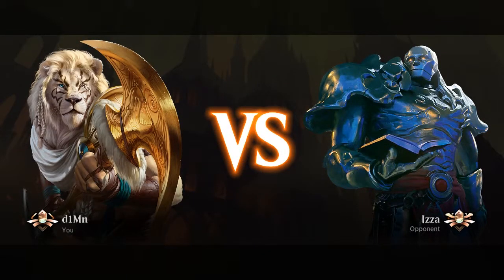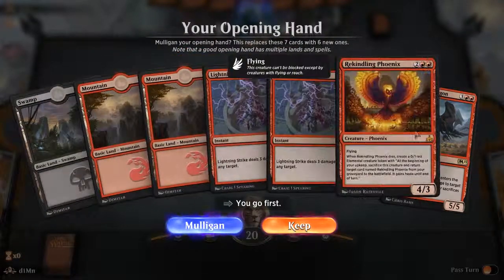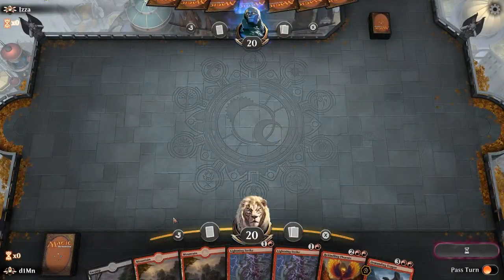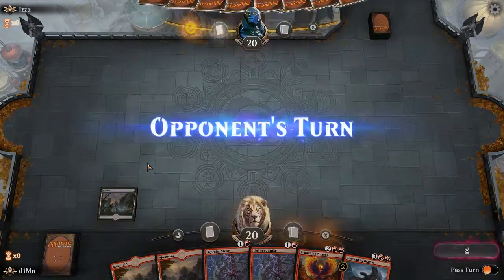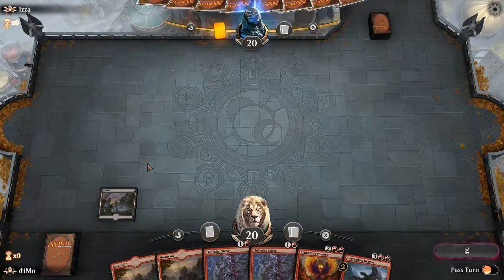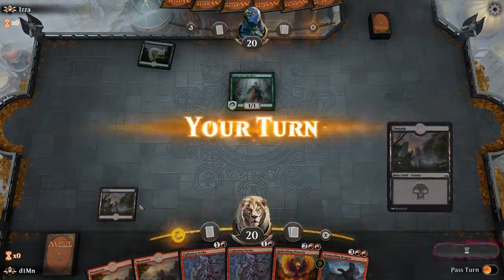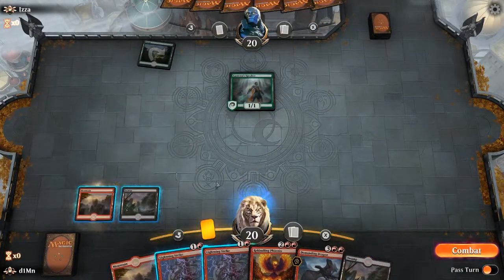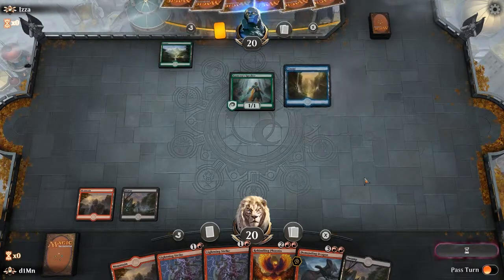Hello everyone, today I'll be showing you a red and black deck I came up with because of a quest I had to do, basically as a joke. But then it turns out the deck can be pretty decent. Honestly I thought when you combine red and black you're supposed to play aggro, instead I just filled my deck up with removal spells, early game black units and obviously big creatures to finish off.